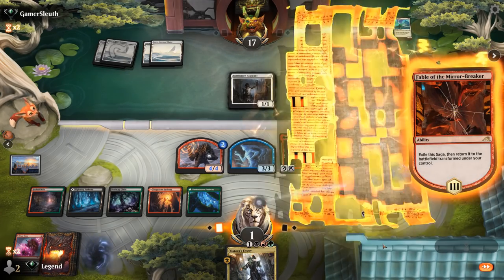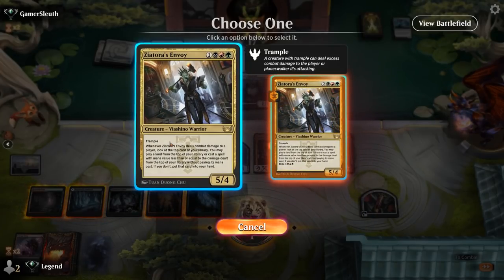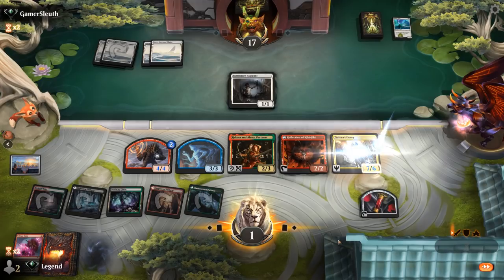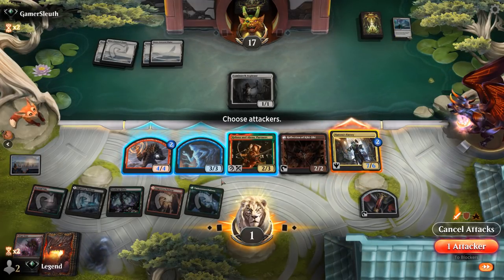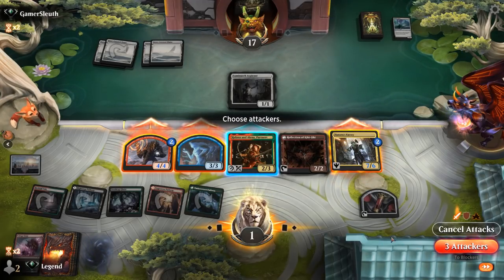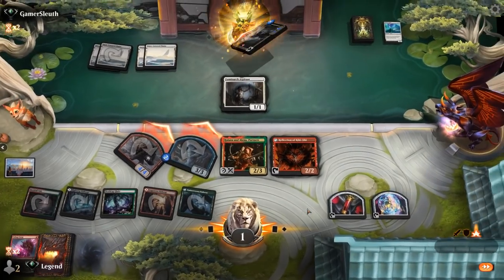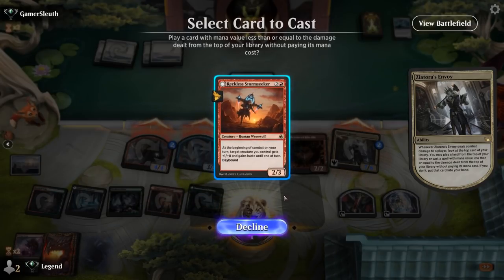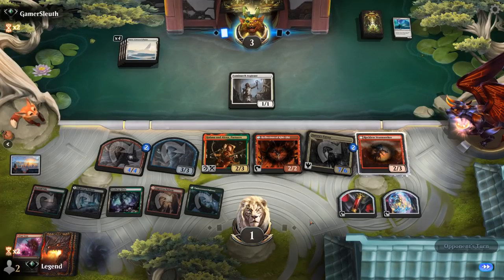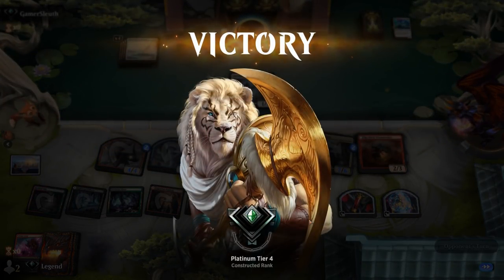Untap — Envoy, we can give it Haste. Could also give our Reflection Haste so we can activate it right away. Probably just Envoy — this can attack. Want to leave back at least two blockers. Opponent falls to 3, and what do we hit? Stormseeker. Not sure how Mono White gets out of this — and answered, they don't. There was some timely topdeck there with the Voltage Surge. On to the next one.